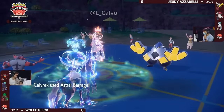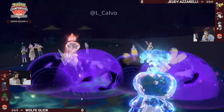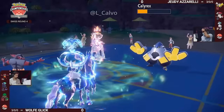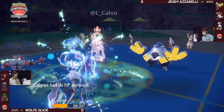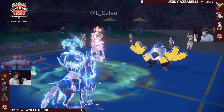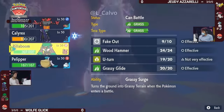Calyrex does wake up and is able to fire off one more Astral Barrage — at plus-two Special Attack, this will do a big chunk of damage to both Pokémon on Jody's side. Not enough for a knockout, but one more Astral Barrage will do the trick. Take a look at how much that Iron Hands took with the Assault Vest — that's the power of plus two on Astral Barrage for sure.